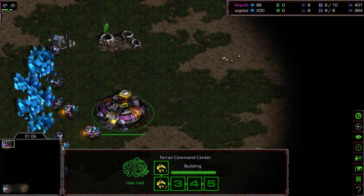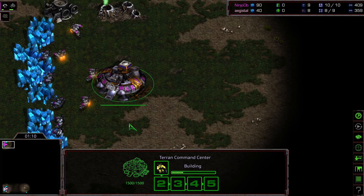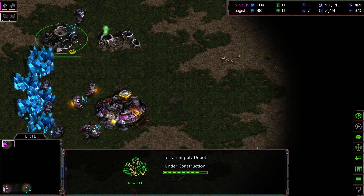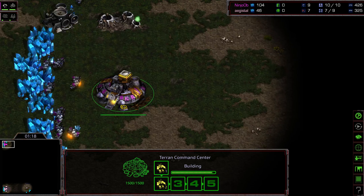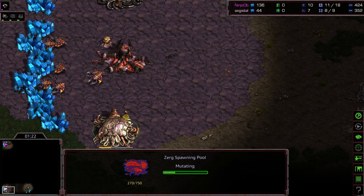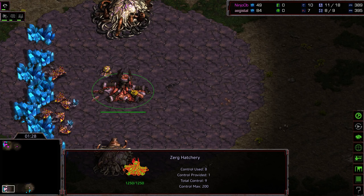I am so glad that I'm getting to cast a ZvT — really wanted to cast one of these and it's been a minute. Extractor and spawning pool on 11 in this instance, which suggests Ninja OB is in fact opting for a zergling-heavy opening, perhaps with zergling speed, maybe even two-hatch play. We'll see what this turns into.